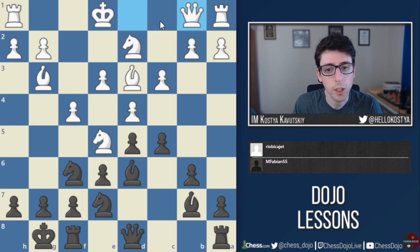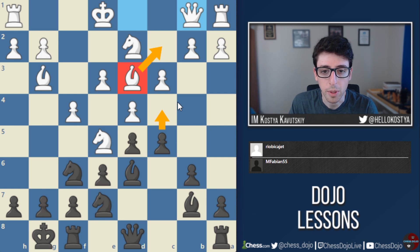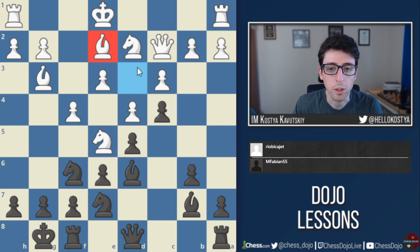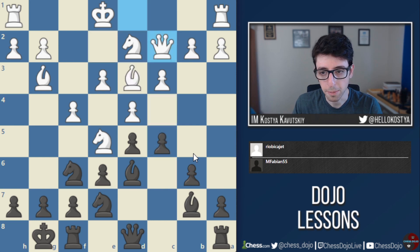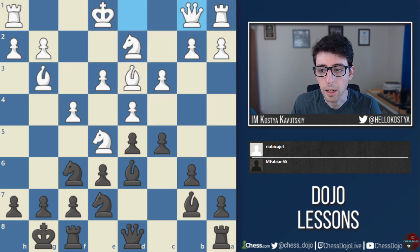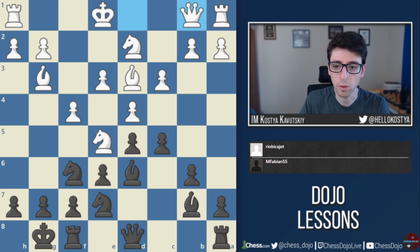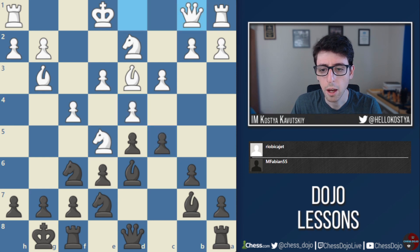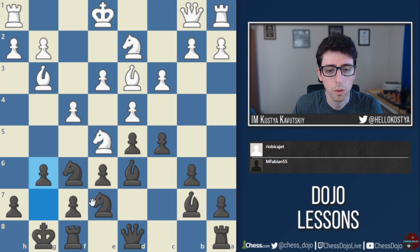Here white plays queen to b1 — it's kind of a cheeky move but it makes a lot of sense. The point is that if black ever plays c4 and chases down the bishop, white can keep the bishop on the diagonal with queen-bishop c2, as opposed to queen c2 where black can immediately go c4 and the bishop is forced to a bad square on e2, and I think black would already be totally fine. So queen to b1, and here Mitch is already on his own and after some thought decides to take on d4. I think objectively this move is totally fine, but one alternative would be to start with the move g6, which Stockfish is actually quite fond of.